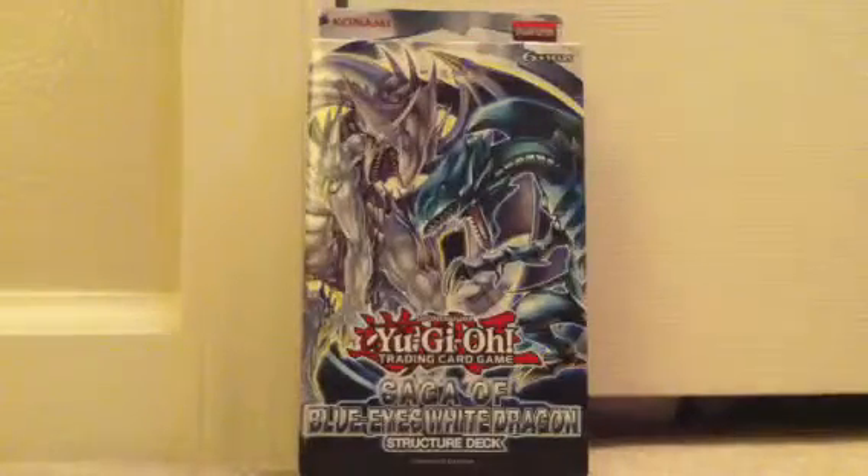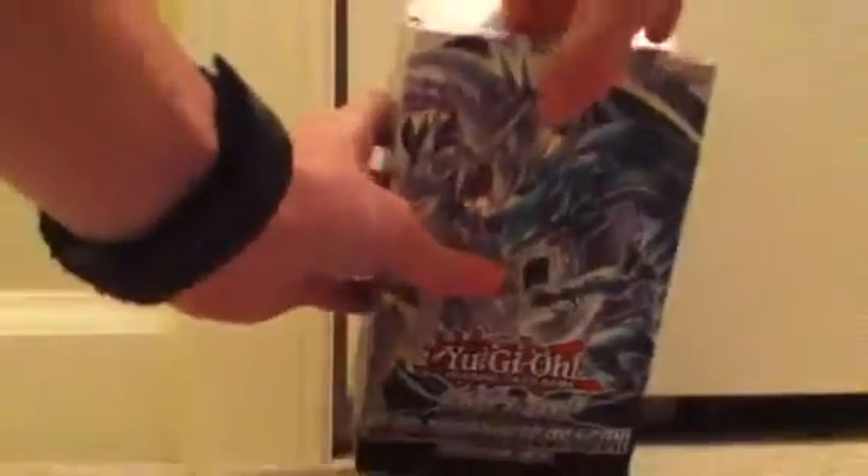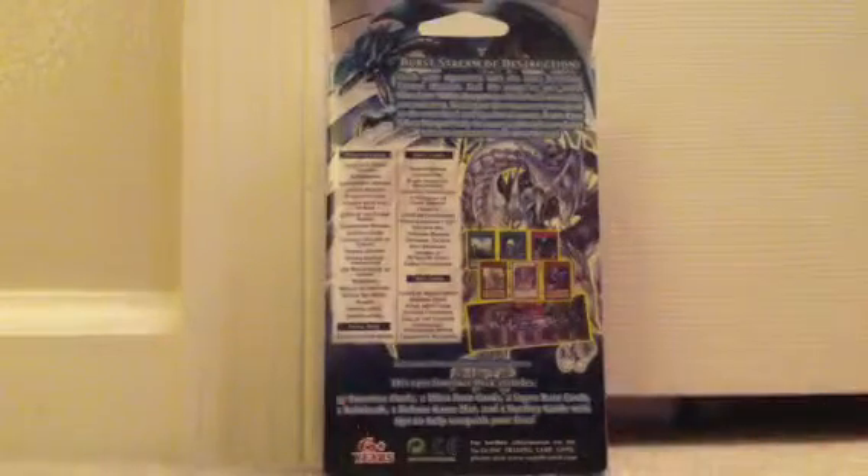So let's open her up. Let's read the box first. 'First Stream of Destruction — crush your opponents with the most legendary normal monster. Feel the surge as you wield Blue-Eyes White Dragon in a deck built around its awesomeness. Watch your foes cower as you take it to the next level and single summon Azure-Eyes Silver Dragon. Only the strongest at heart have what it takes to command this deck to victory.'